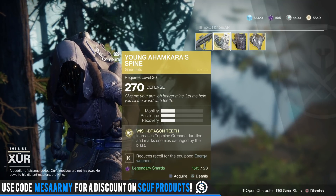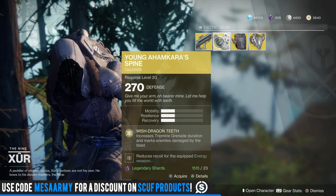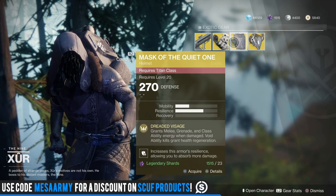Young Ahamkara's Spine is from Destiny 1, but it's a little different in Destiny 2 — it increases Tripmine Grenade duration and marks enemies damaged by the blast. I'd say pass on these.